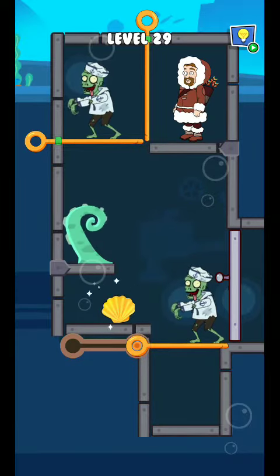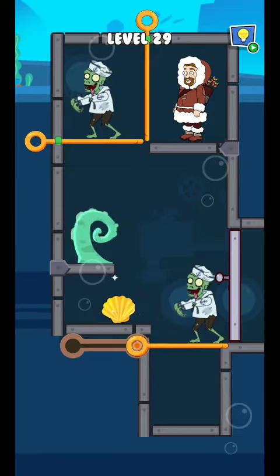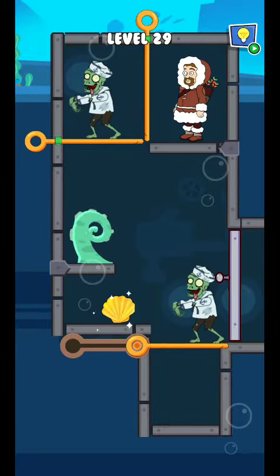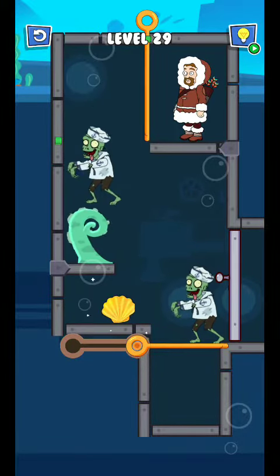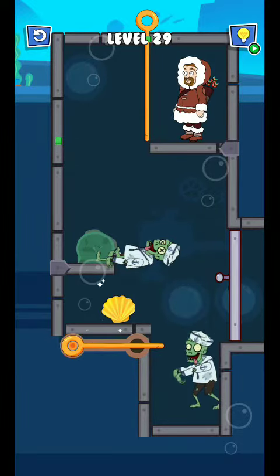Hey, what's up guys, welcome to my channel. So we're gonna be playing Pull Him Out. Okay, level 29 — two pins and two zombies. Just pull this pin, yes, now trap the zombie.